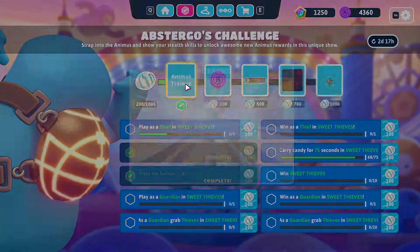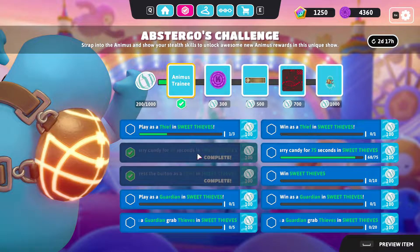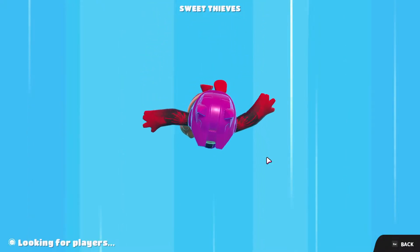I've got one of the rewards I can claim, so I'll go ahead and equip that for the event. The challenges I'm still working on: carry candy for 75 seconds, play three rounds, win as a thief, win 10 times on either team, win as a guardian, grab 5 thieves as a guardian, and grab 20 thieves. Let's jump in to another round and see what team I get.